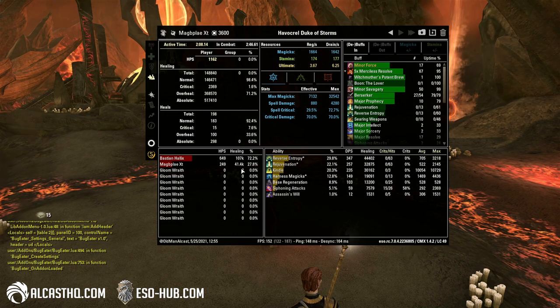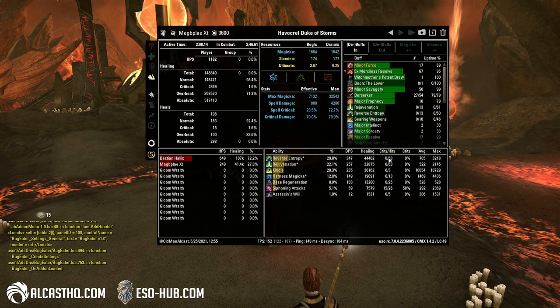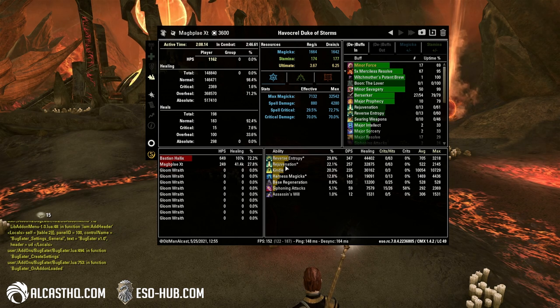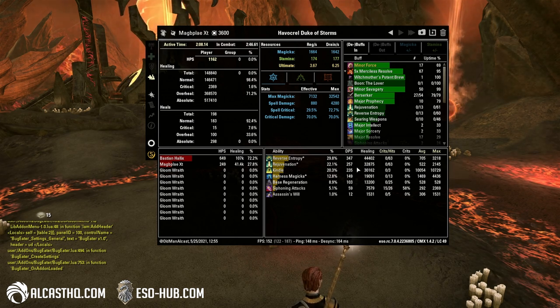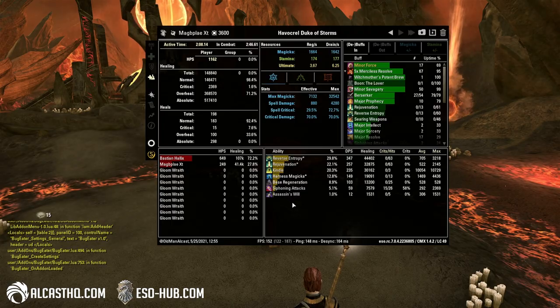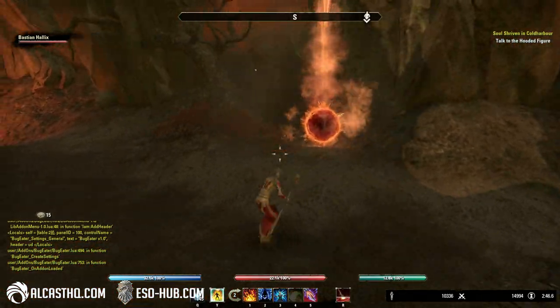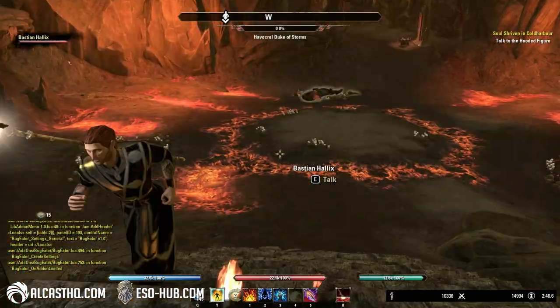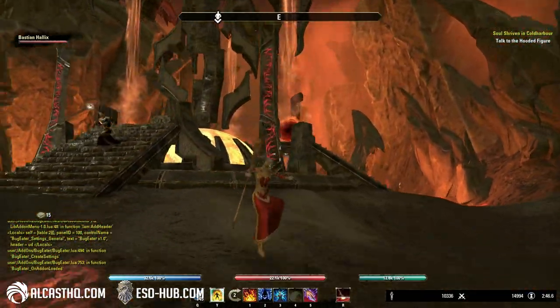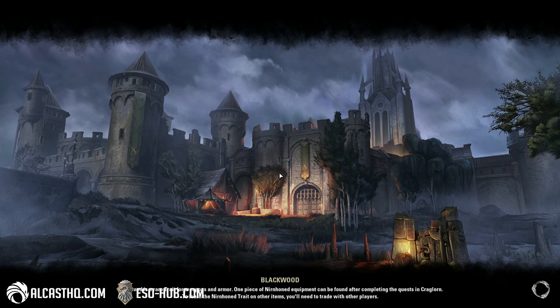Let's check the stats: I myself did about 41k healing, and Bastion did 107k. Reverse Entropy is one of the heal over times, then we have Rejuvenation which is the other heal over time, Kindle is the direct heal, and then my shield and everything else. Not too bad. The healing overall is definitely lower compared to Miri, but it still works fairly well.